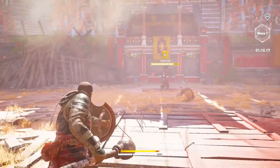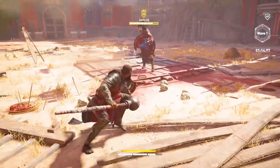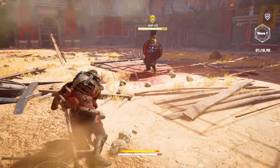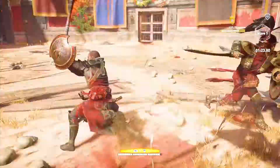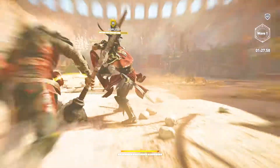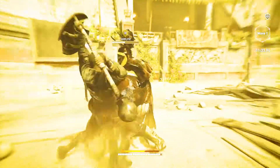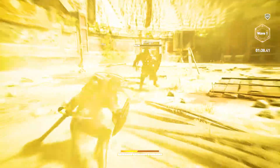He just throws his spear at you and then switches weapons. When I do a heavy hit with this weapon, that little thing acts as a parry for some reason — you see that? It acts as a parry, it's pretty cool. Let's use adrenaline and get some good hits on him. This is going so much better — it must be because of my higher level, I'm doing more damage.